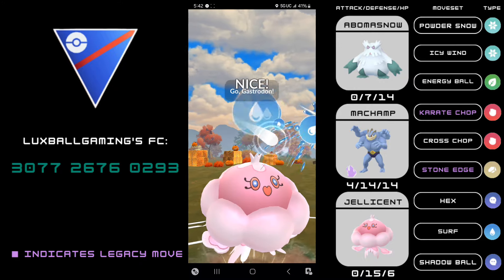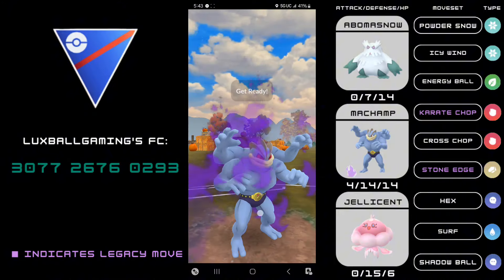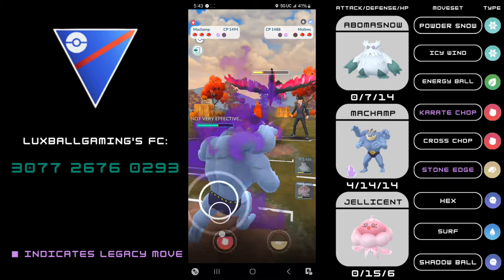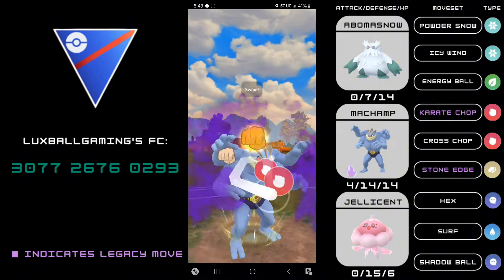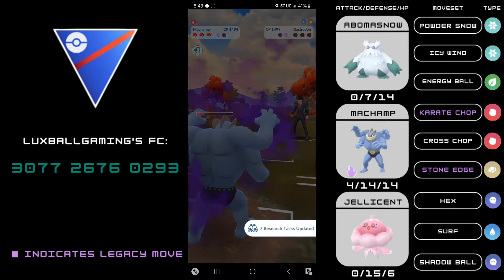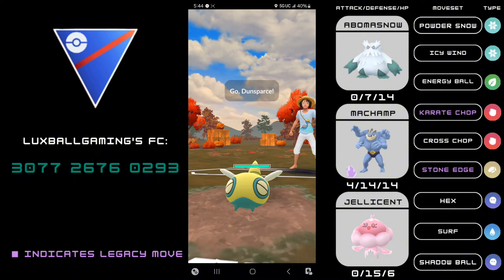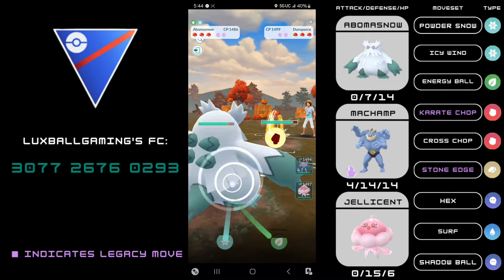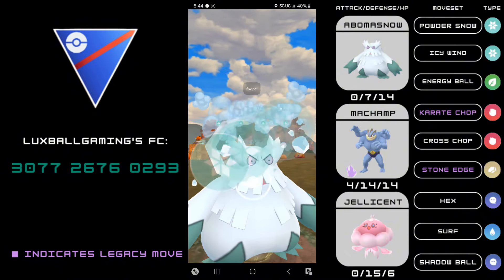The teammates I wanted to use was Abomasnow. The non-shadow is nice just because adding bulk to this team, especially considering the third is Shadow Machamp, is quite nice. Icy Wind is utility for your backline and to control lead matchups, which pairs well with Shadow Machamp and Jellicent. I honestly wanted to run a Zoomroll but I kind of don't want to get trapped by Toxapex, which then when you consider Shadow Machamp also can get trapped by Toxapex — yes it has Stone Edge but Toxapex just throws a charge move.